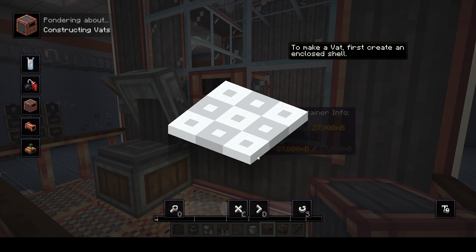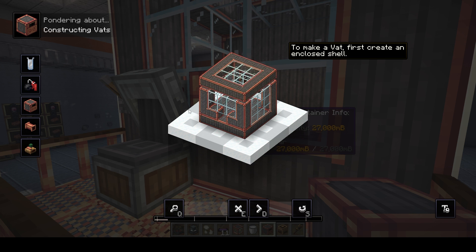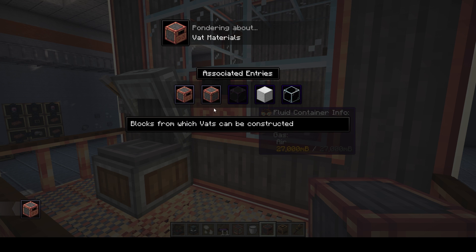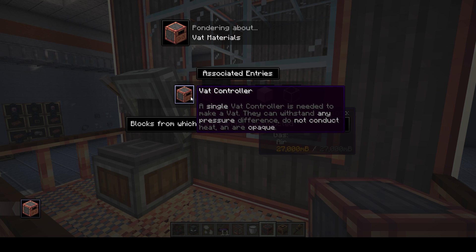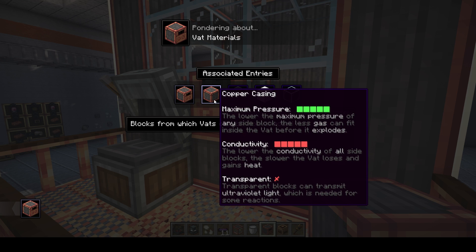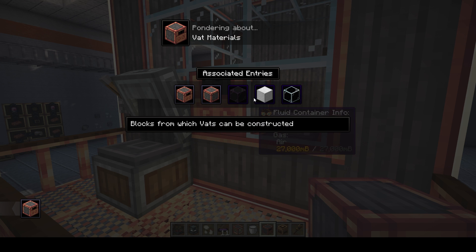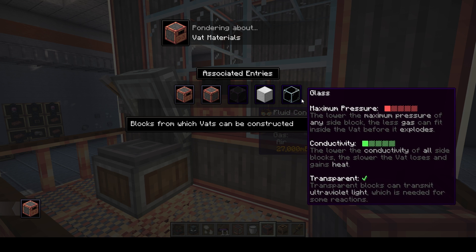Let's take a look at the ponder for the vat — the ponder system in Destroy is phenomenal, they did a really good job. It goes over how to construct this if you're getting lost. Over on the side it shows the vat materials and gives you different properties for each material: pressure, conductivity, and transparency. Some materials can hold more pressure than others — copper casing can hold the most, then iron block, and then tinted and regular glass will explode with not too much pressure.